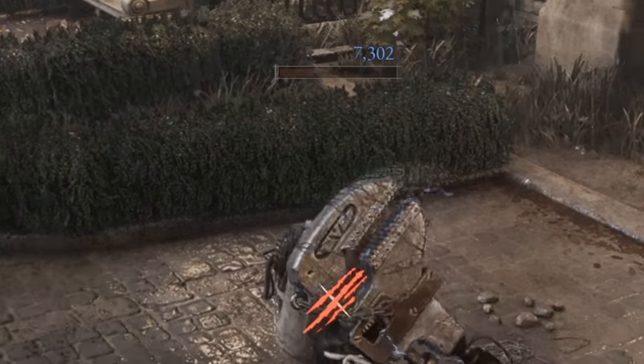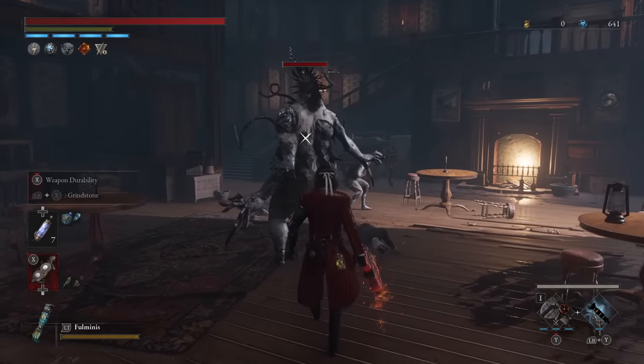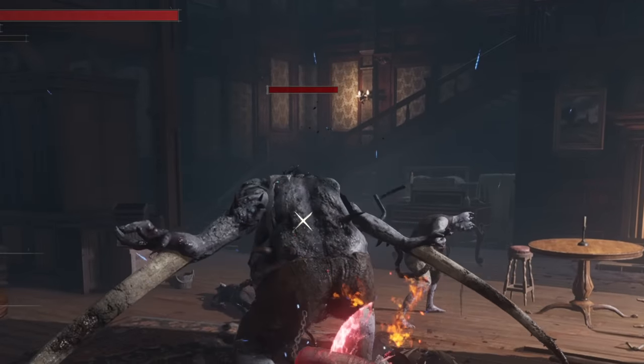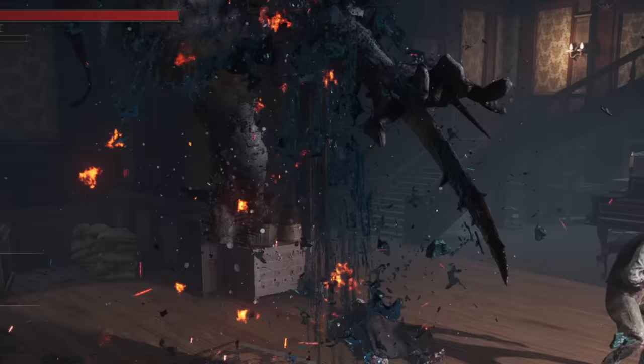This build works in boss fights and mini boss fights, talking about something that can really crush these things — maybe one shot or two shot a mini boss, with the potential to kill full bosses in say two to four fully charged hits. The potential is very high and it's pretty insane, and it's also not that hard to use.